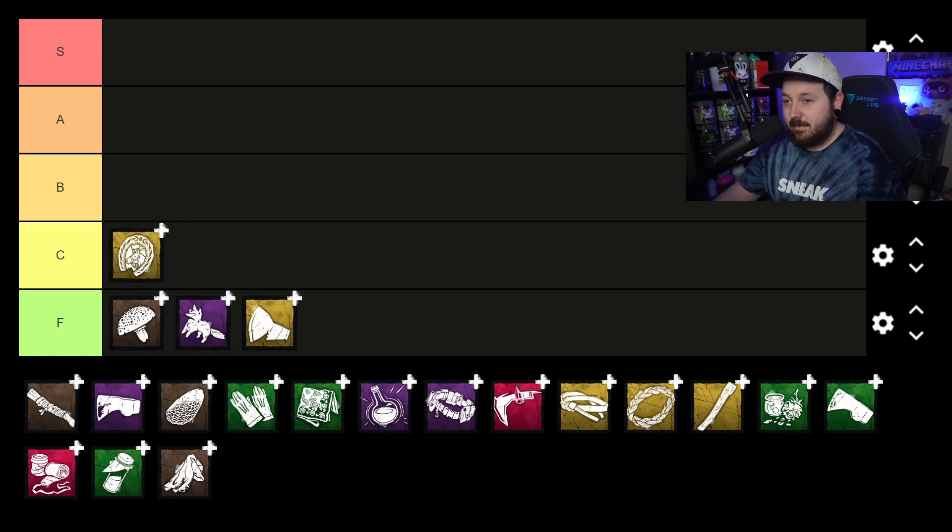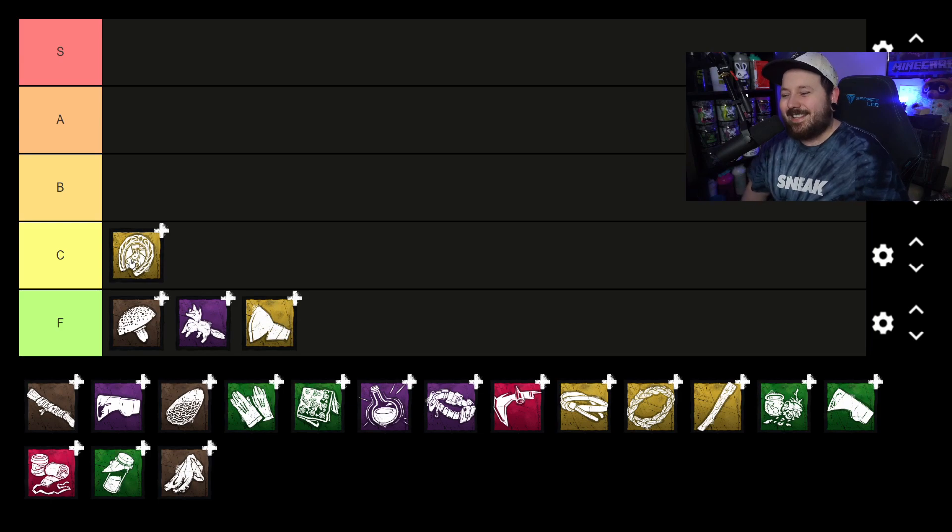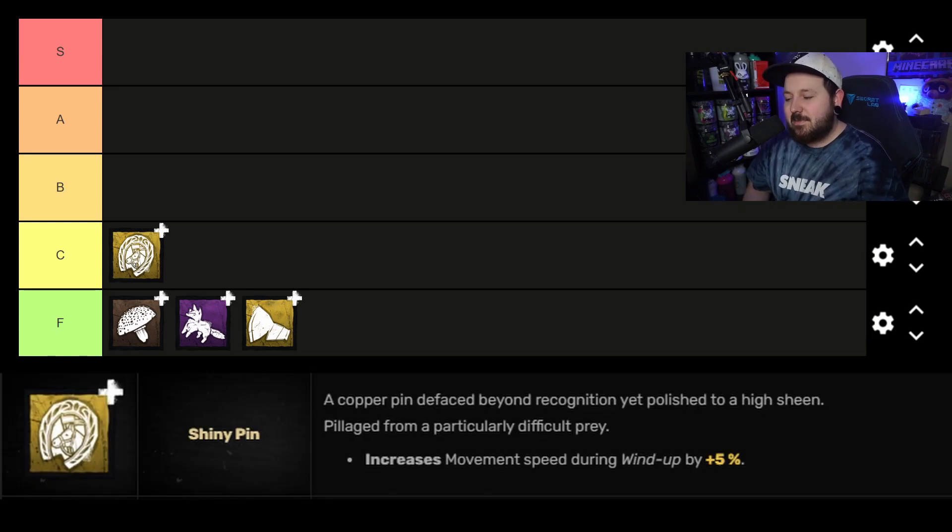Moving on to C tier — our first entry is the Shiny Pin. I was torn between C and F on this one, but I moved it up to C because I find it a comfy add-on. The Shiny Pin increases your movement speed while winding up a hatchet by 5%. I never ran it before because it's so overlooked, but when I did run it, it was kind of nice.